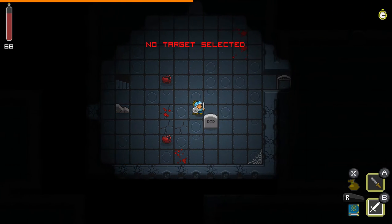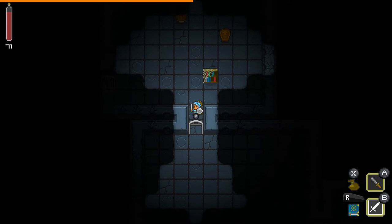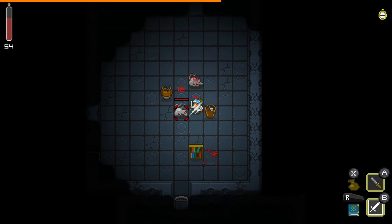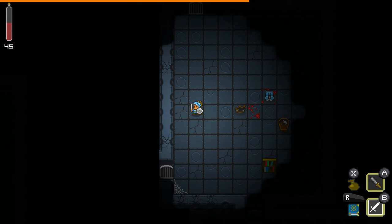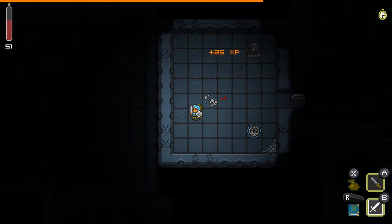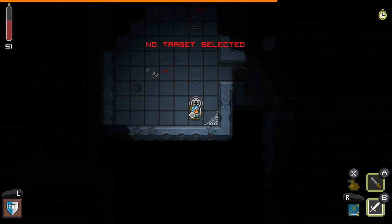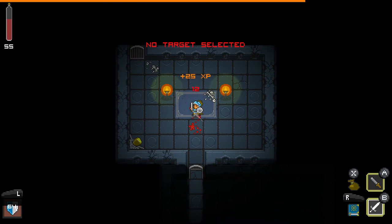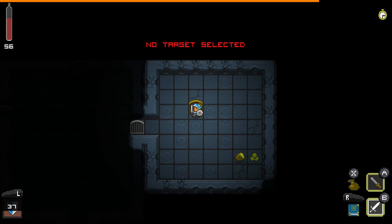Oh, stairs now! Let me go in here first. Is that everything? Oh nice — some armor there. Let's see if that trap does anything. We've got armor — yeah. Let's go down.